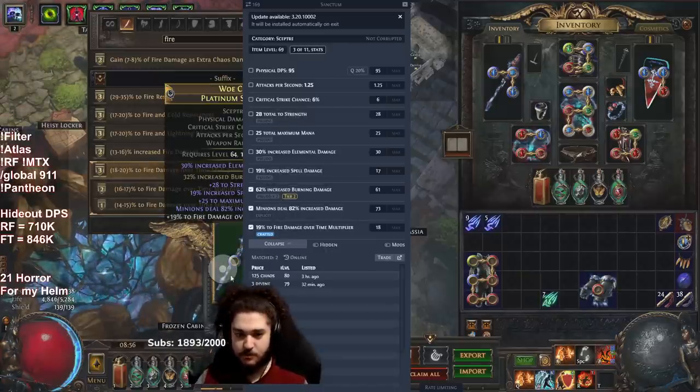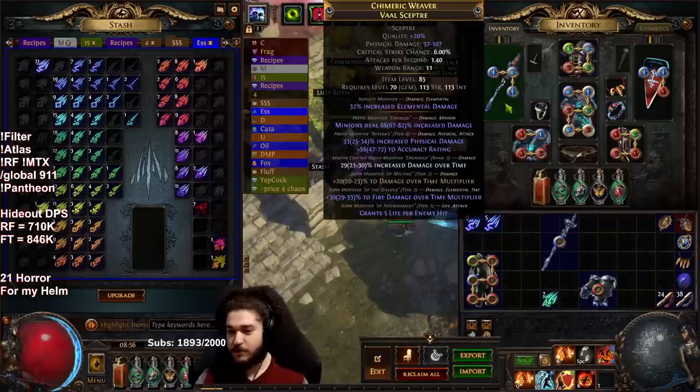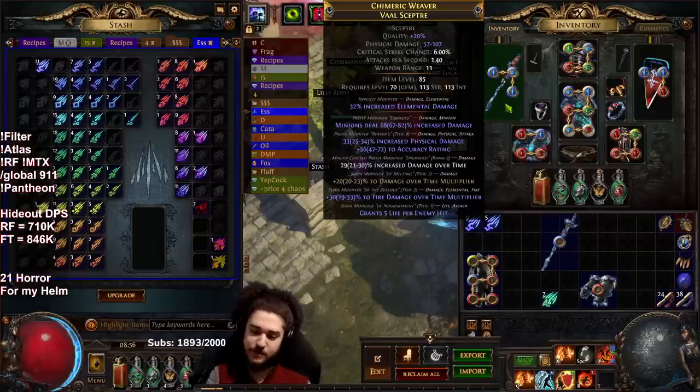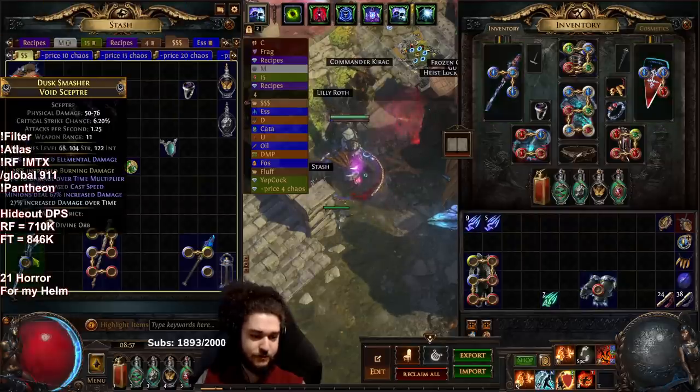I'm sad we didn't get something better. With my actual weapon I did the same thing but went more expensive with dot multi and hit fire multi after about 20 essences — granted that was lucky. We hit cold multi several times, cold damage several times, lightning damage. Anyway, let's move on.